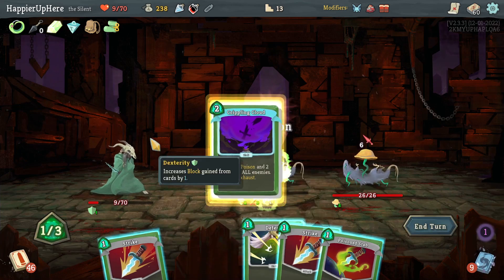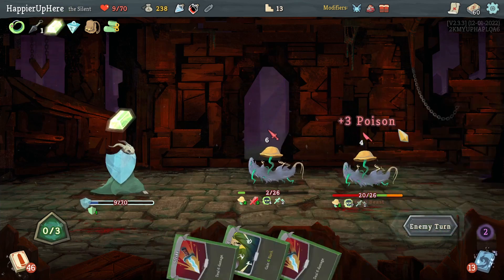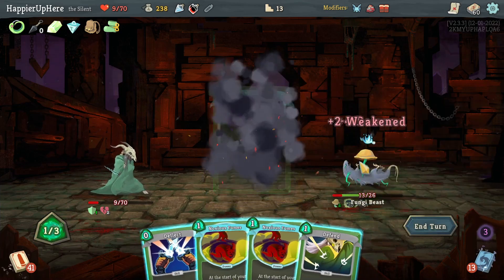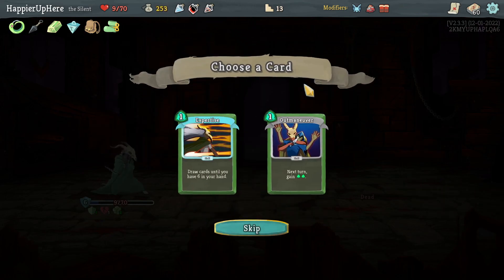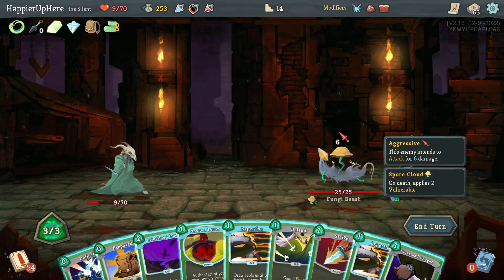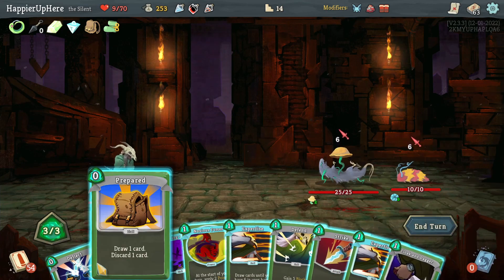It looks like I'll take some damage if I do Crippling Cloud — but actually with Orcalcum I should be fine. It's only six incoming. Another Crippling Cloud should kill next turn with poison. We got a Strength Potion, Expertise, or Outmaneuver. I'm not a huge fan of any of them — maybe Outmaneuver is the better choice.